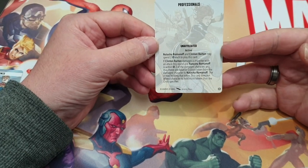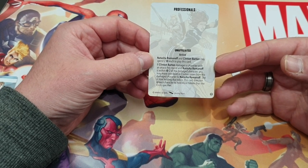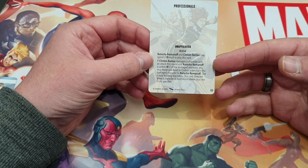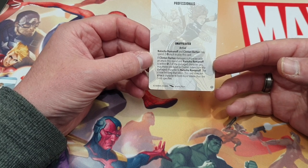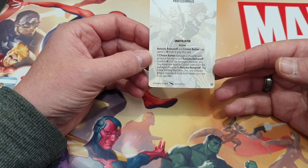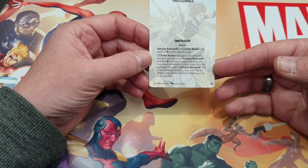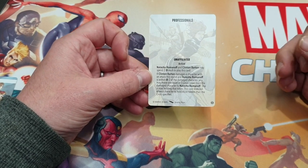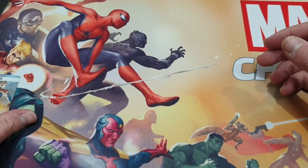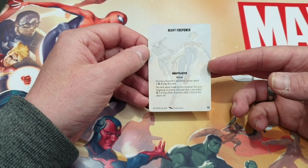So Professionals - unaffiliated, active. Natasha Romanoff and Clinton Barton may spend two power each to play this card. If Clinton Barton damages a character with an attack this round and Natasha Romanoff is within range two of the damaged character, you may move one asset or civilian token from the damaged character to Natasha Romanoff - she is now holding that token. This card does not allow a character to hold more tokens than the crisis specifies. That's pretty cool - essentially you could say rescuing people, potentially civilians. A nice little way of stealing those point-scoring things off your opponents.